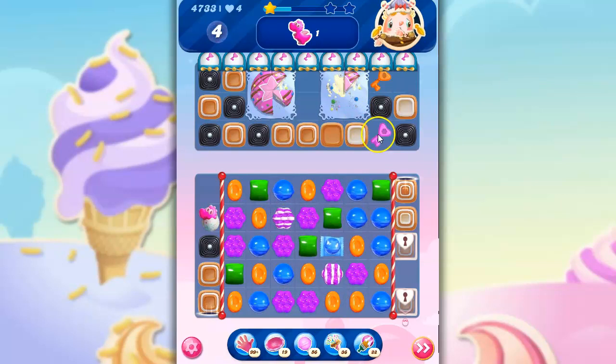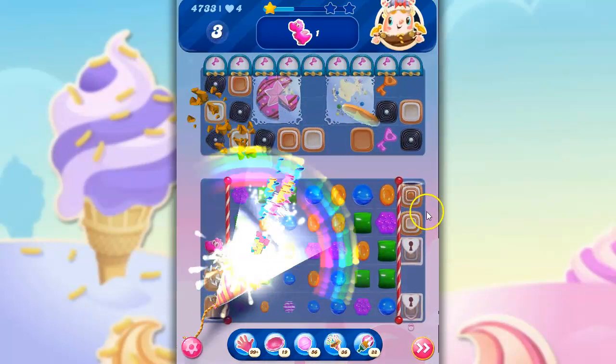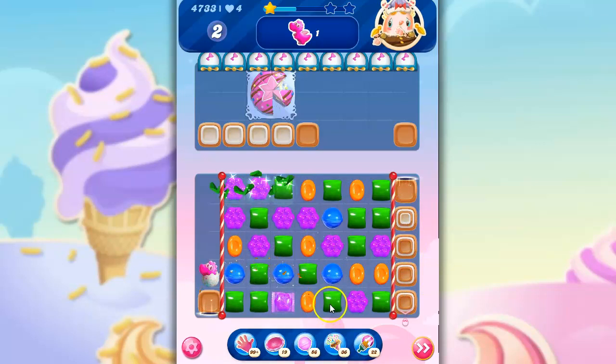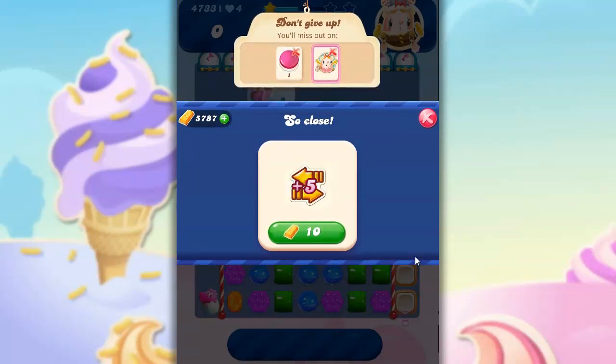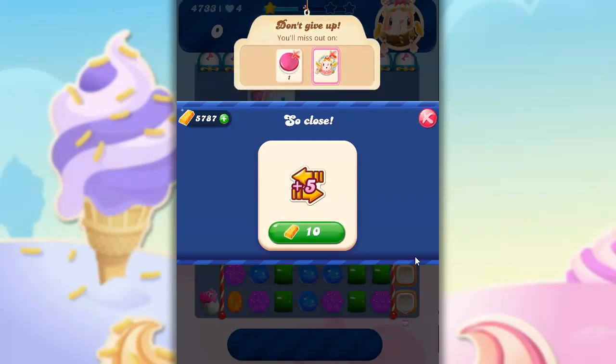I'm going to take this out, which will collect two more keys — that's all I need — and I'm going to hit these guys as I go. Now, do I need to take out this other Cake Bomb? No. Would it help to clear things out? Yes. Is it going to help in time? No. If I could make a Striped to hit over here I would, but I can't, so I'll go for a Wrapped. I think I might be able to get a Striped Wrapped Combo. When you've got a Striped Wrapped Combo that can maybe take out a good portion of a Cake Bomb and collect two keys early, take it.